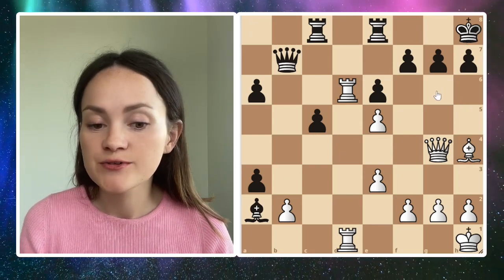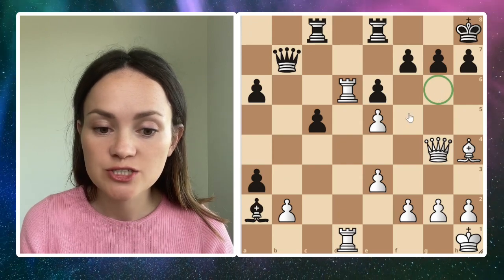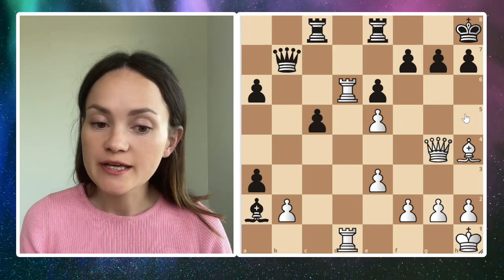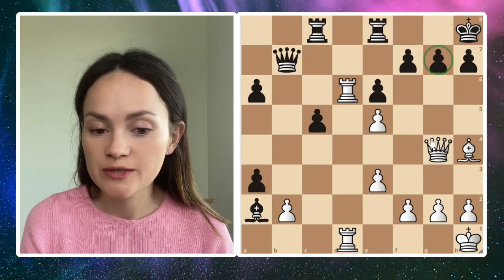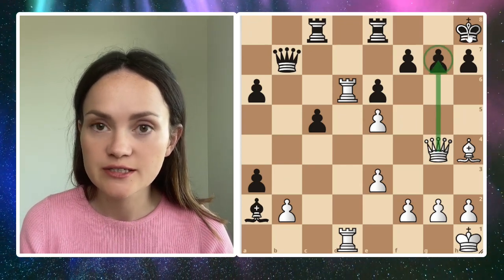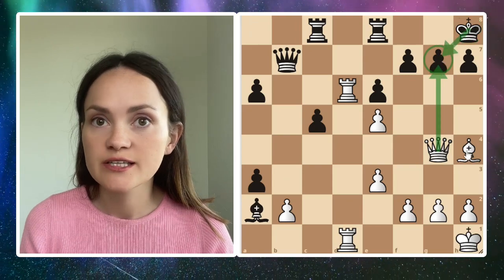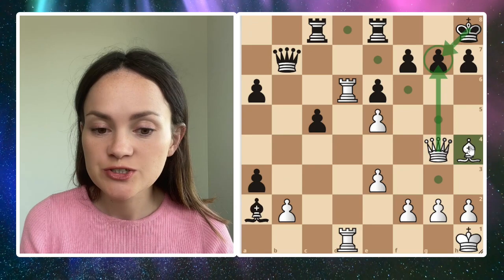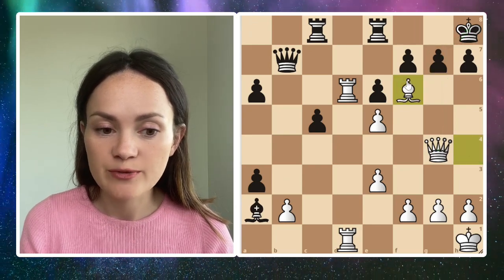It would be really helpful to have the knight on g6 or the knight on f5, which can defend g7 very nicely. We can see that g7 is quite weak — it's attacked by the queen and only defended by the king. It can get in trouble quite easily, so we could use the bishop and focus on that pawn.